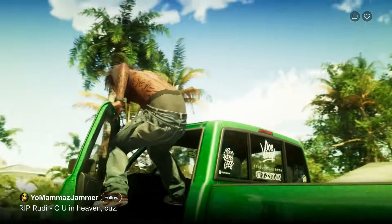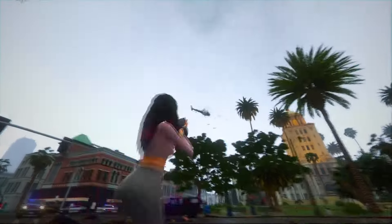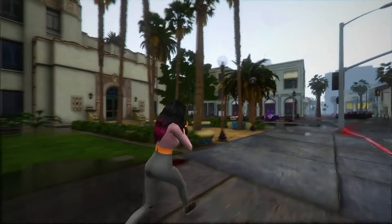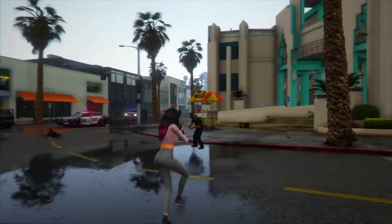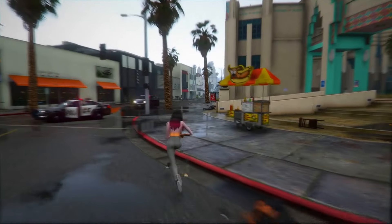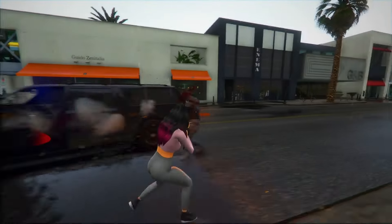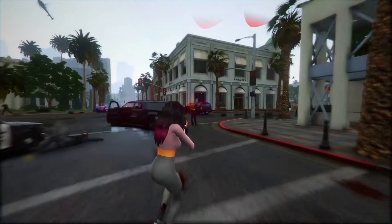Their dedication to enhancing NPC interactions in GTA 6 underscores their commitment to creating a vibrant and authentic game world. There's been a lot of talk since GTA 6 was announced, with rumors flying all over. Thanks to a leak, we've got some inside info — cars, new physics, main characters like Lucia and Jason, map locations, a massive open world, tons of stuff to do in-game, and a bunch of weapons. We've also learned about better AI for non-player characters, some RPG elements, and cool new gameplay features, all of which has got the gaming community buzzing about what GTA 6 will bring when it finally drops.